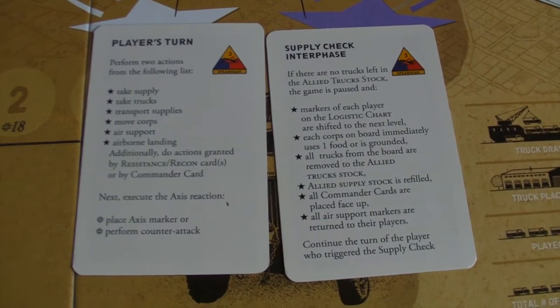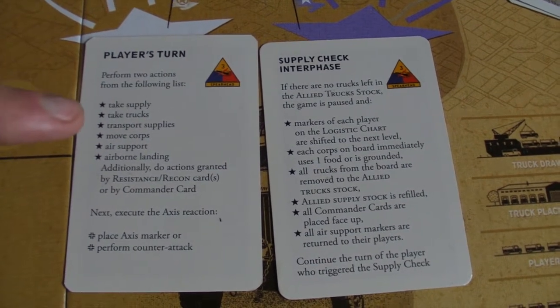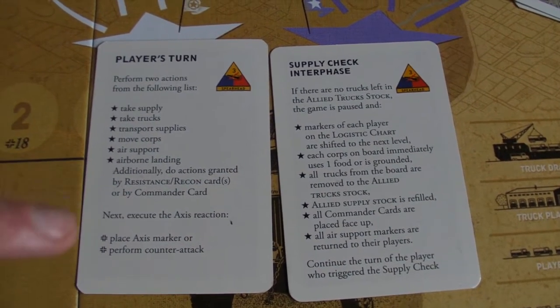The game splits into fairly straightforward turns. You take two actions, and those actions are all listed on a card. There's an advanced version as well which lets you use airborne units. So if you're not playing the advanced, you can just look at the top four options: take trucks, take supplies, move corps — that kind of thing.